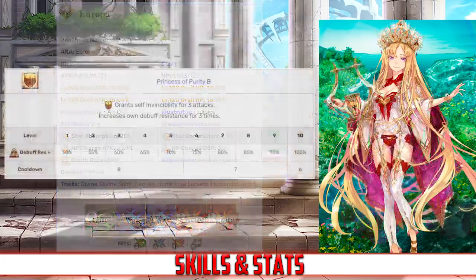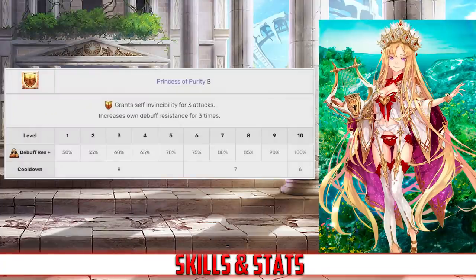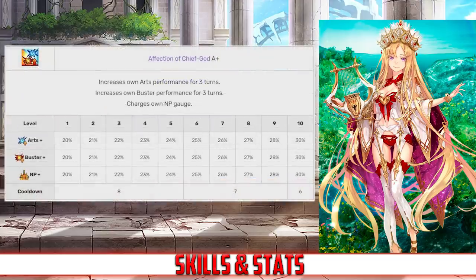Europa's first skill is Princess of Purity, rank B. This skill grants her invincibility for 3 attacks, and also increases her debuff resistance for 3 times, between 50 and 100% depending on level. Her second skill is Affection of the Chief God, rank A+. This skill increases her arts and buster card effectiveness for 3 turns, between 20 and 30%, and it also charges her NP gauge between 20 and 30%, all depending on level.